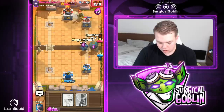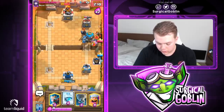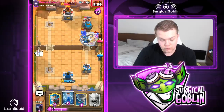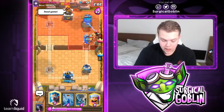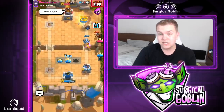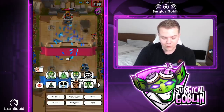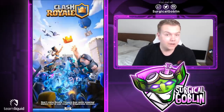Let's go with mega minion and a balloon with PEKKA tanking — this is actually a really good moment for the balloon. Let's go with a freeze right now. Since the PEKKA is tanking, I don't even need to freeze the tower. The balloon is basically full HP and will reach the tower — it even gets a second hit. Let's give him a good game.